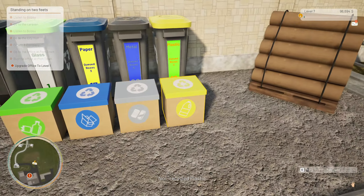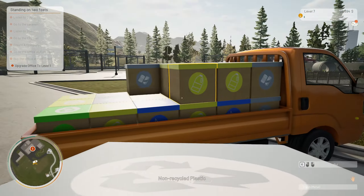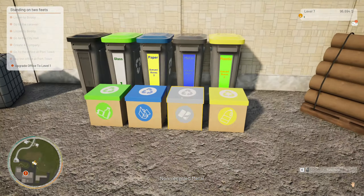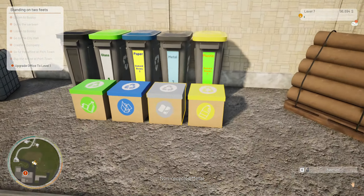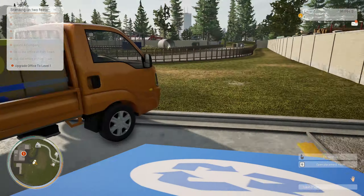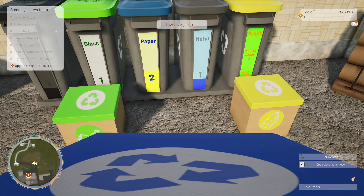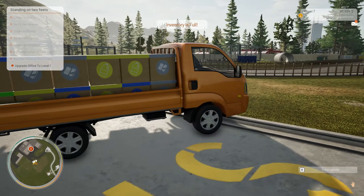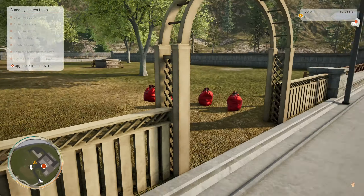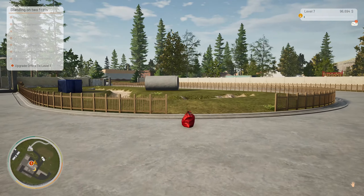I wanted to see how much we can actually build here because we have $96,000. I think we can take out like a $150,000 loan. I wanted to go ahead and get some of these boxes. I can't stack these to three high — inventory full. So the truck is full. The lot, except for this yard, has been completely cleaned. All the red trash bags are 30 pieces of trash each. Somebody told me that in order to get the compactor, you're going to have to have power.